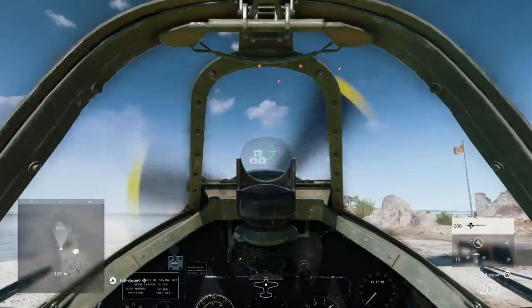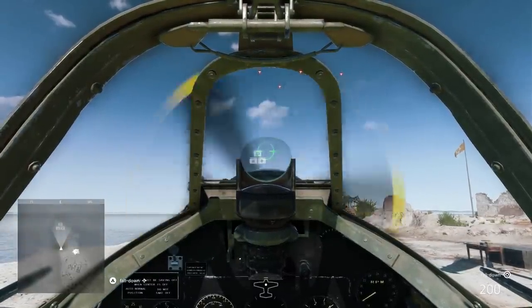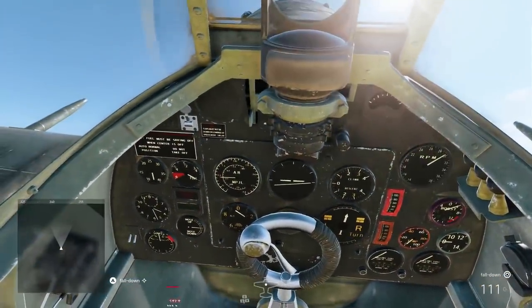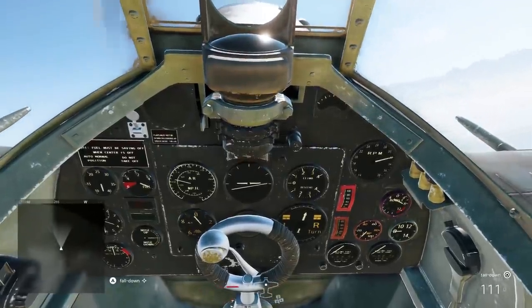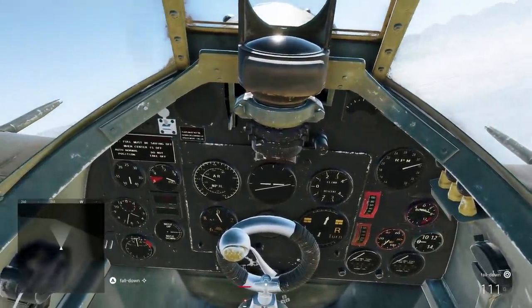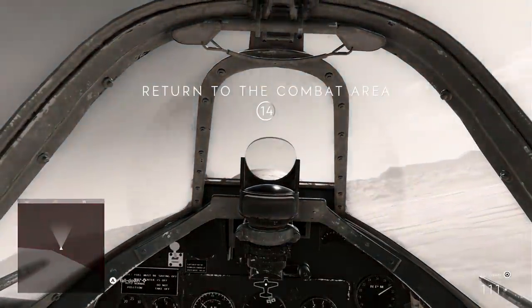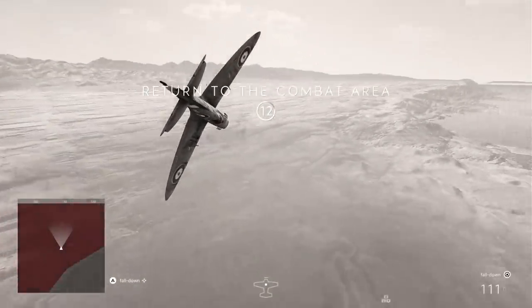Staying with the planes for a little bit — if you are flying and change your perspective to inside of the cockpit, you can see a bunch of different dials and stuff reacting to what you're doing with the plane. So if you are giving more throttle, you can see it, and if you are banking left or right, you can see that as well. Pretty cool.